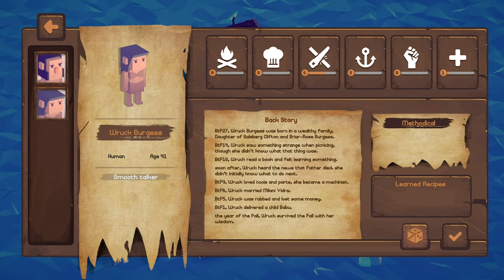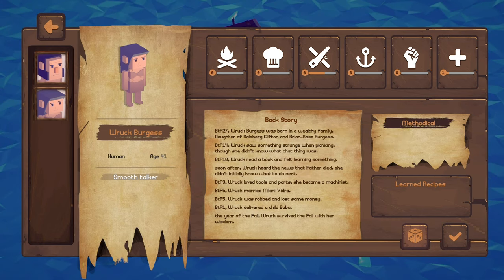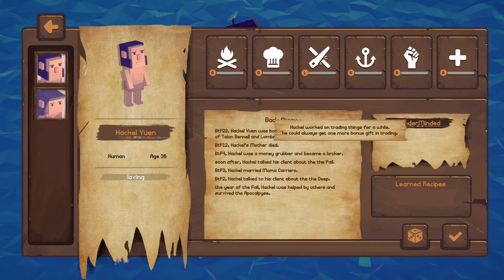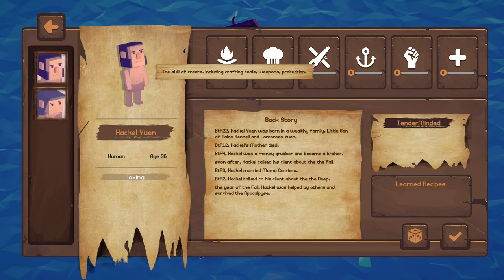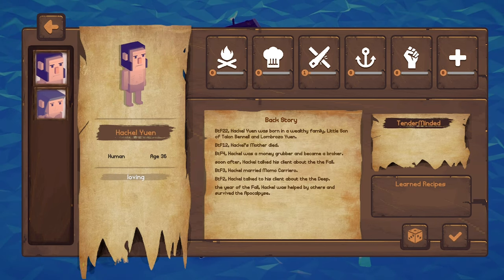There are different traits here — that one's 'smooth talk' and 'methodical,' 30% more efficient than others, which sounds pretty good. And he's really good in trading, so that might be decent to get. He's got a skill in crafting — loads of skills in crafting.